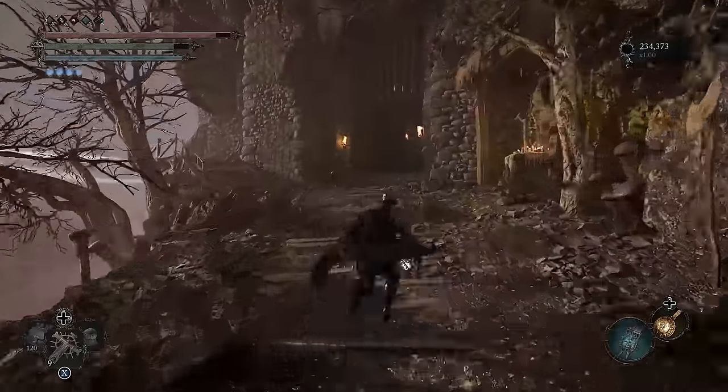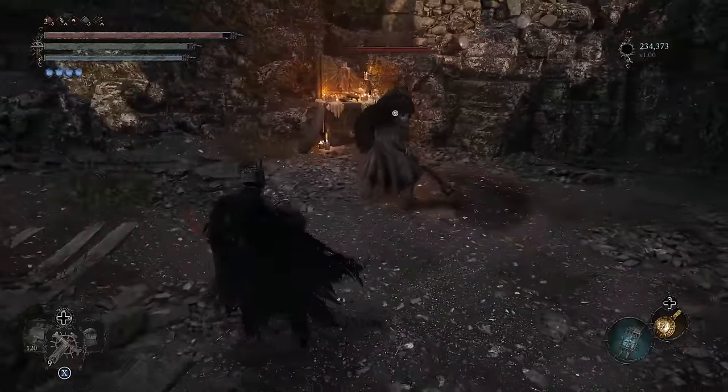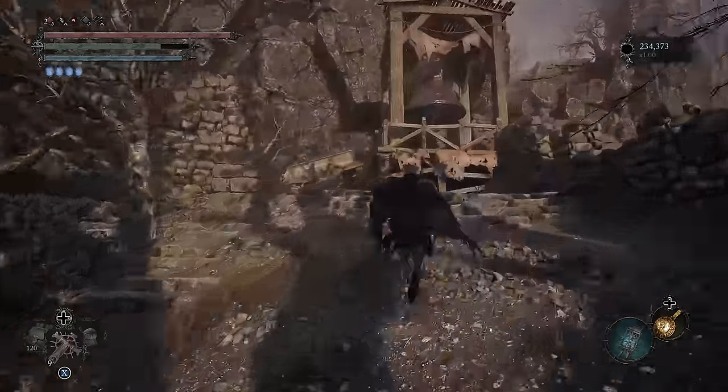Once you drop down off the cliff and head through the gate, you'll find the first one immediately. You'll know it's the right enemy because they'll empower their shield with Radiant energy. Once you kill him, he takes a second to drop his loot so just keep your eyes peeled.